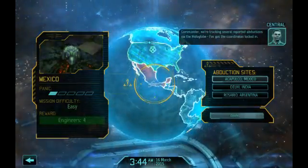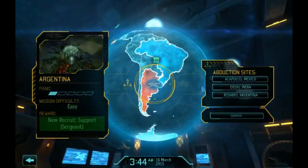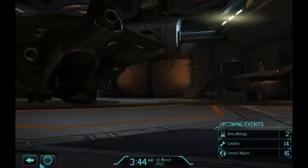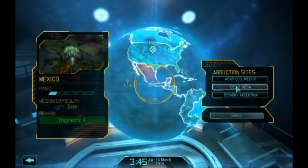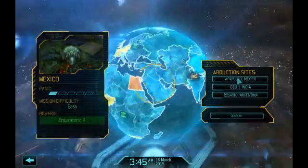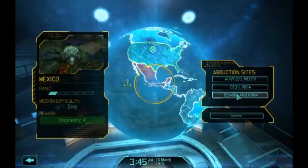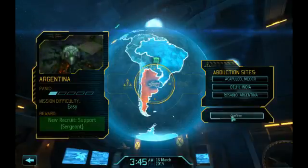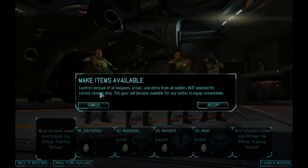Some more abductions. We're tracking several reported abductions via the hologlobe — I've got the coordinates locked in. We have a support that can go to sergeant class. I don't really like the supports, but grabbing the support would actually help a lot. So we're going to go to Argentina — an assault and a support. Make evidence available, accept.